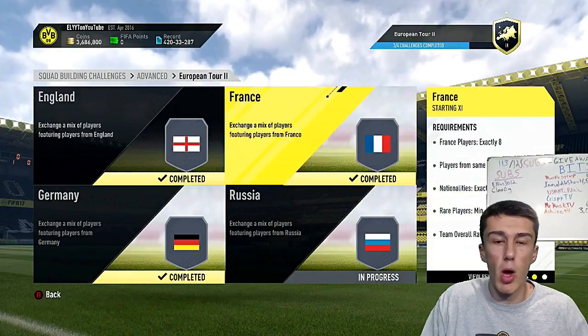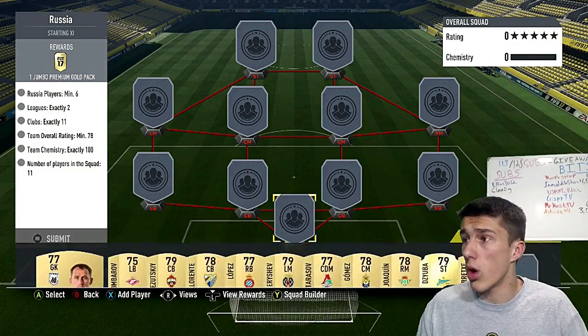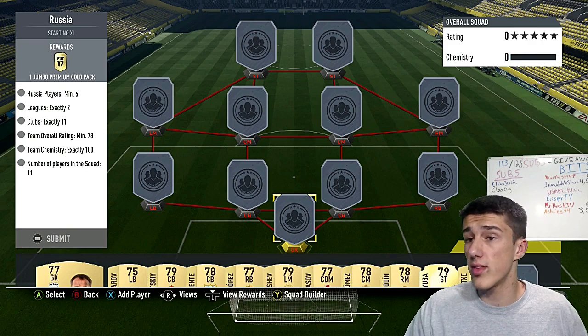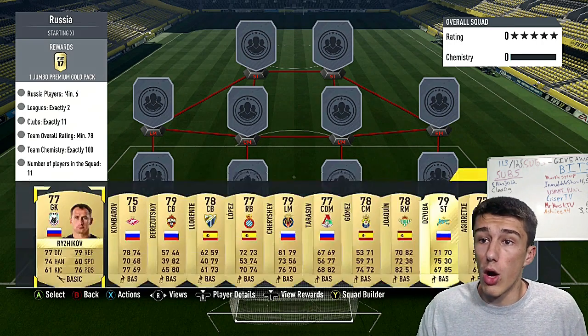Moving on to the final one — Russia, the cheapest at only about 6 to 8k. It's actually cheaper on PlayStation, which isn't normal. Normally prices are cheaper on Xbox, but this one's only about 6k on PlayStation and about 8k on Xbox.